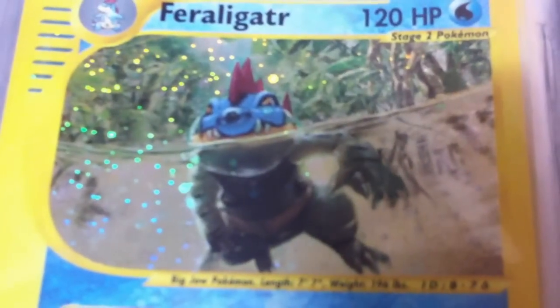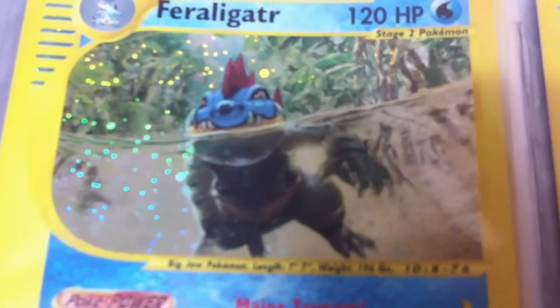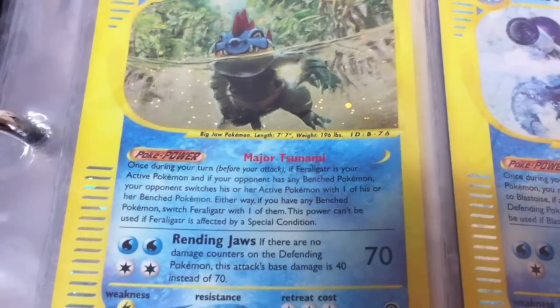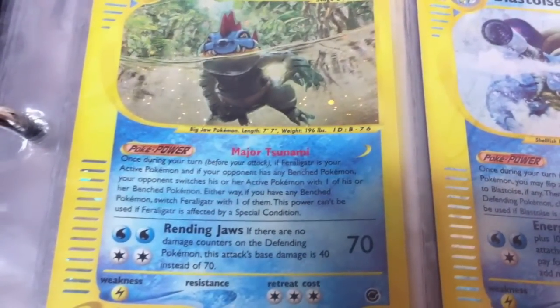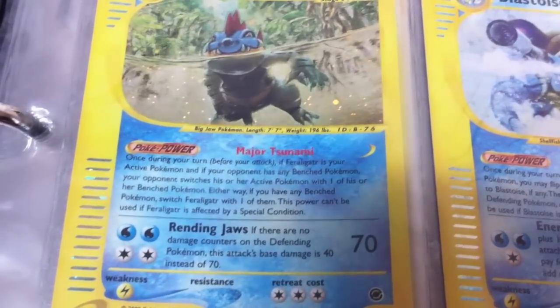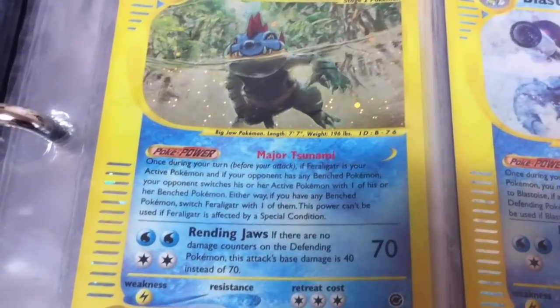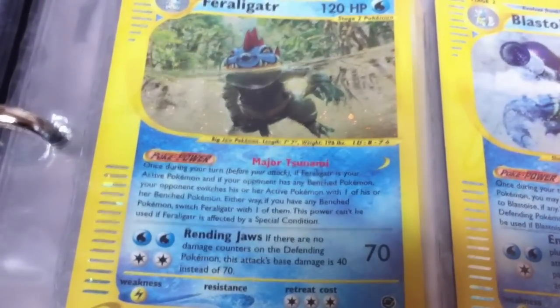A Feraligatr card with amazing artwork — let's take a moment to appreciate how badass this card is. His ability, Major Tsunami: once during your turn, if Feraligatr is your active Pokemon and your opponent has any benched Pokemon, your opponent switches his active with his bench, and if you have any benched Pokemon you switch Feraligatr. Kind of like Slippery Souls but you can only use it if Feraligatr is active. Doesn't matter because the card looks incredible.